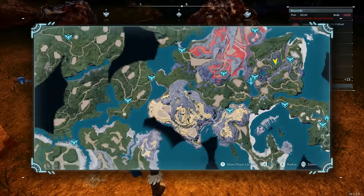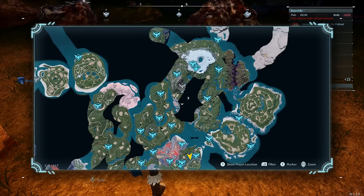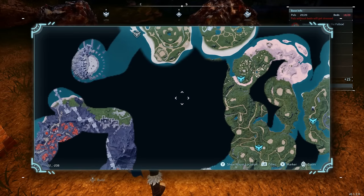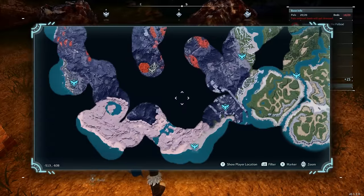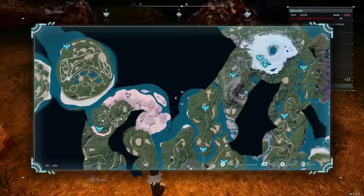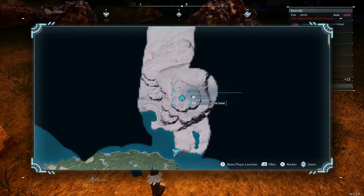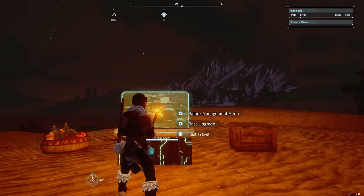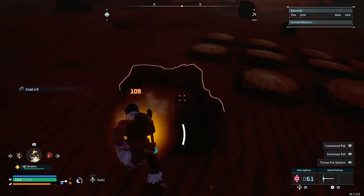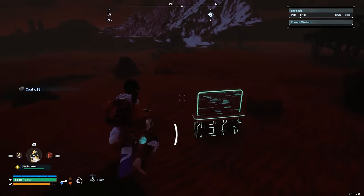I also have a third base - let me find where that is. There it is, right at the top of the map. This is a throwaway base just to farm coal. Simple as that.